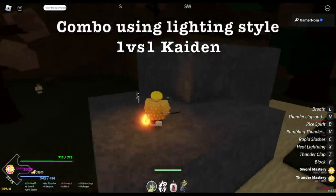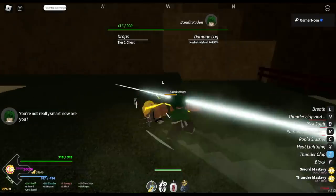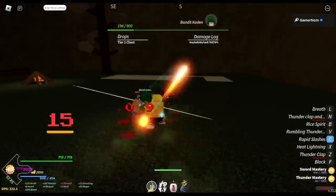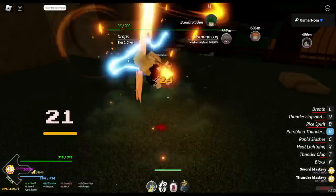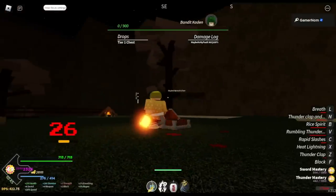For the combo, we're gonna 1v1 Kayden. I suggest: start with the Z skill, after that left clicks, then when you're in the air use your C skill. You can use X skill to push him, or use your B skill. After that, V skill. You can also use your N skill to substitute for your Z skill. Just keep repeating that technique and you can defeat most of the bosses here.